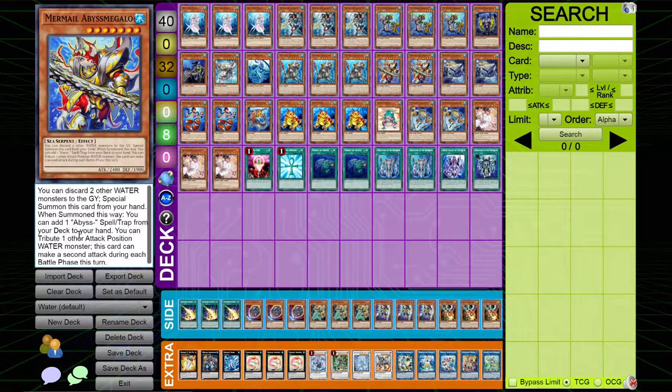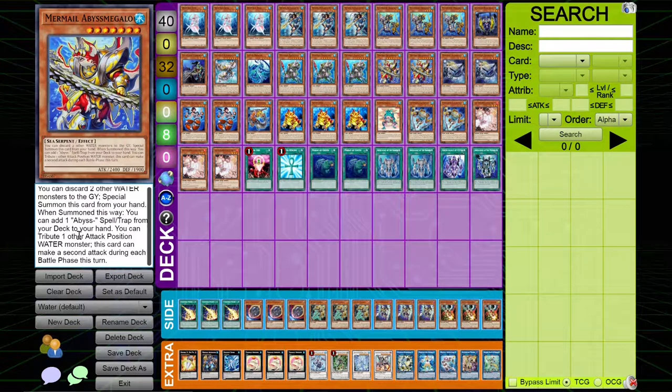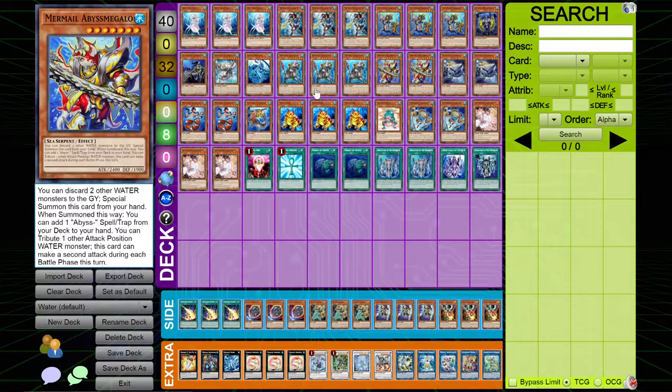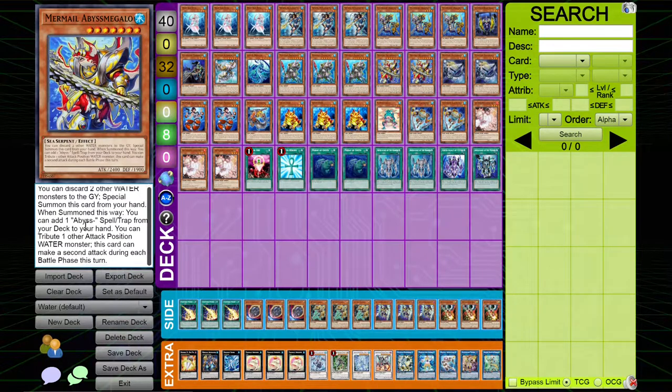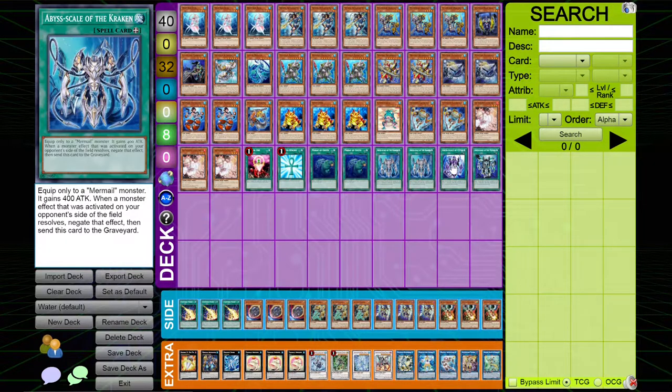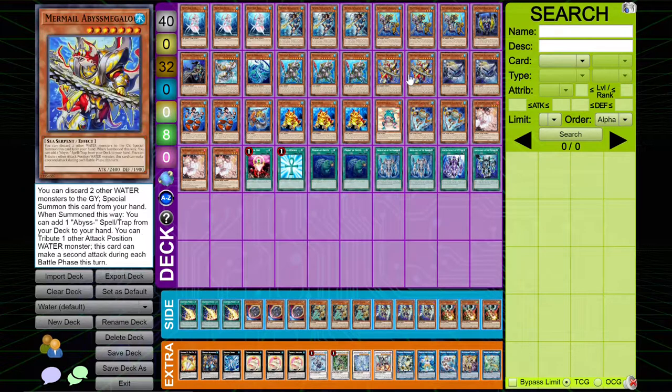Two copies of Abyss Megalo — you want to hard draw into this, but you don't need to. This card is easily searchable through Dragoons, which gets looped a ton in this deck, and is probably your main facilitator for negation, because it can easily search your Abyss Scales, which are just insane. Megalo is just really, really powerful.